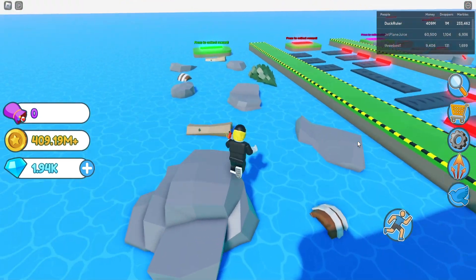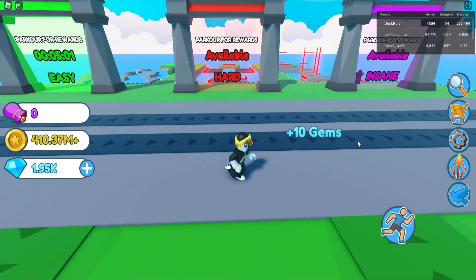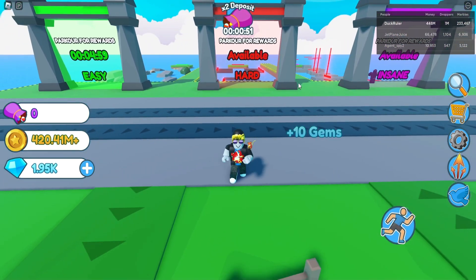For easy, you start out and just go from rock to rock, then tree, then the log — boom. You get your gems and you get your boost.